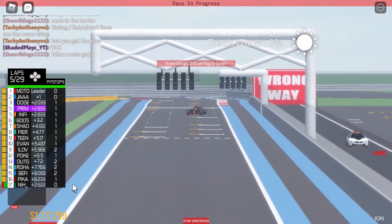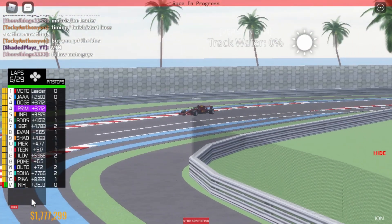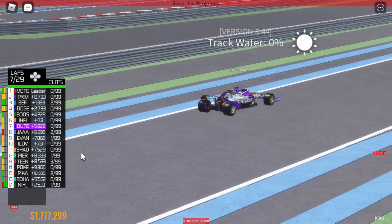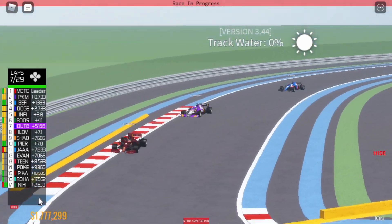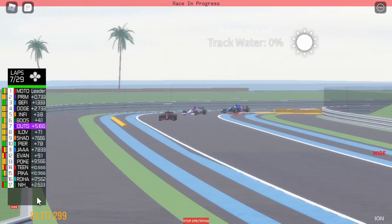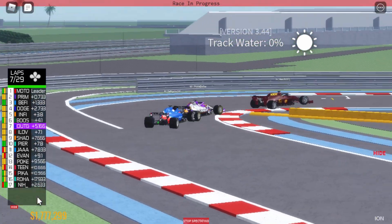Moto hits the wall on the exit. He's already got a massive lead — 2.5 seconds already. But the gap is closing, less than a second now between the top two. It's only 1.3 from Beffitt to Moto. Prime Drifter's managed to use DRS to stay ahead of Beffitt for now. He's on mediums, so he's gonna have a big compound advantage until tire wear starts to kick in.